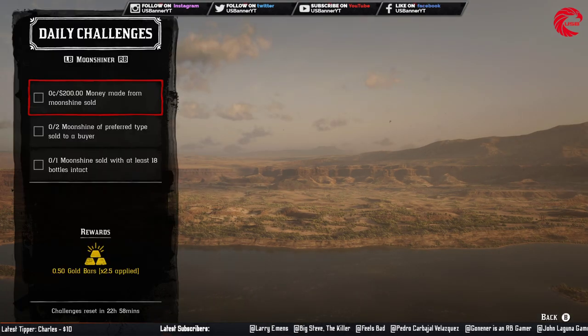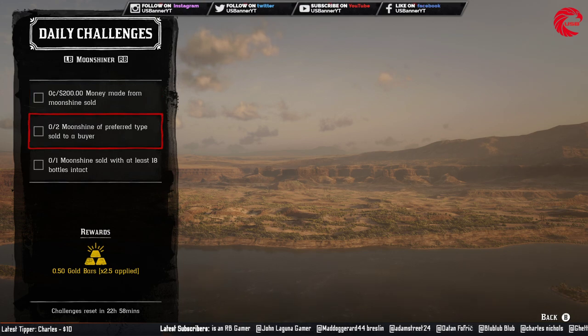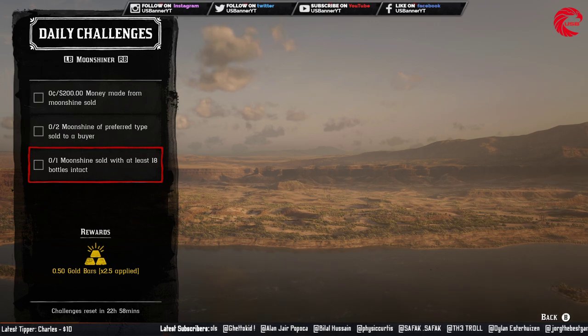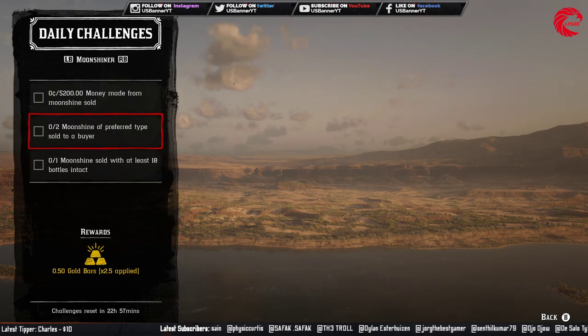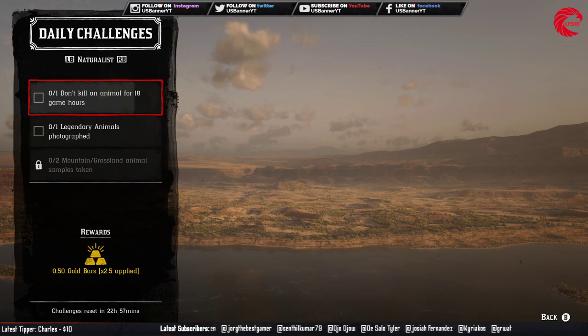For the Moonshiner role, you have to make 200 dollars from moonshine sold. Do a 2-star or 3-star moonshine delivery — just one delivery is enough. Then sell moonshine of the preferred type to two buyers. Finally, complete one moonshine delivery with a minimum of 18 bottles intact, so don't destroy the bottles during delivery.